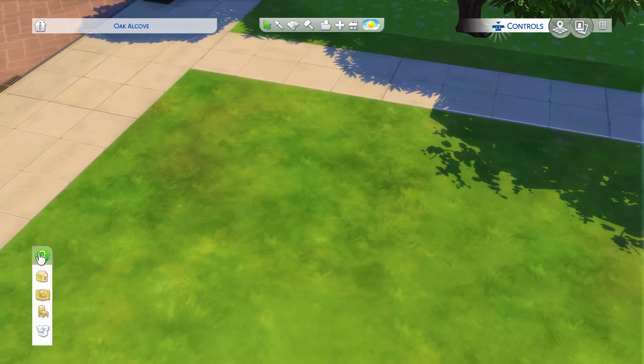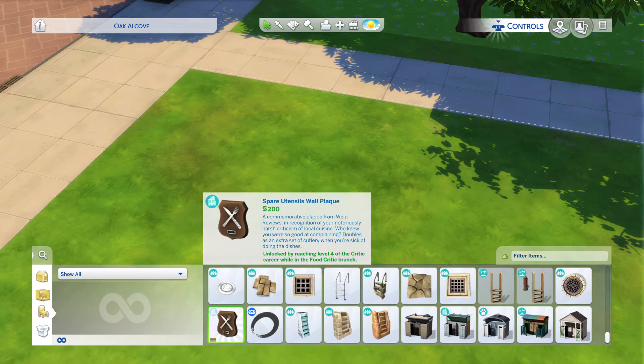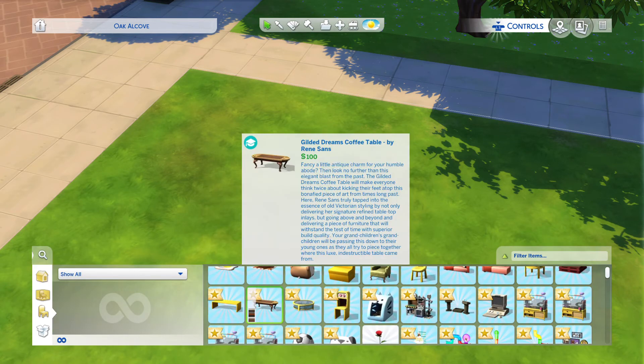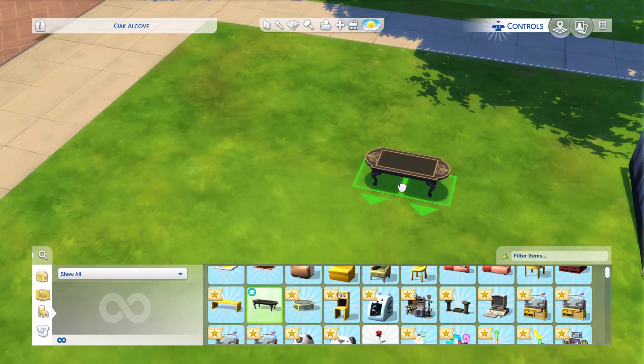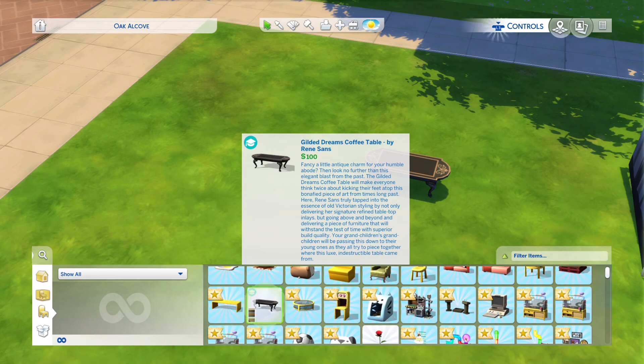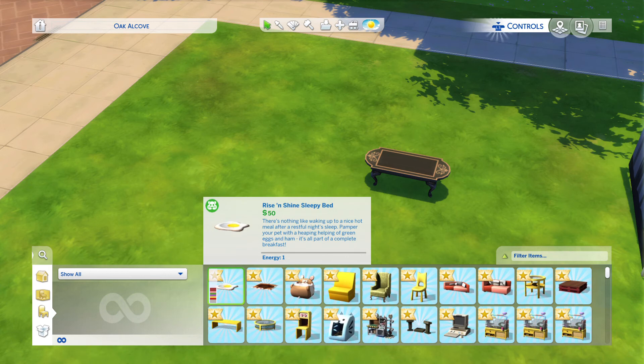So say if you picked one thing and you want to get back to it — well, it's still there. We'll put that down. Say I want a coffee table — nice looking coffee table. Exit out, come back in here, do nothing, and voila, there it is again.